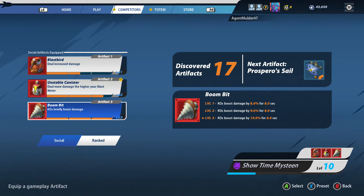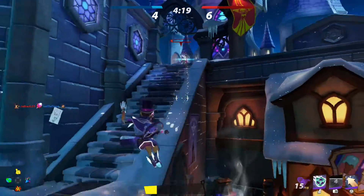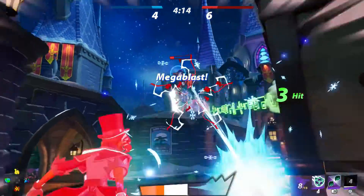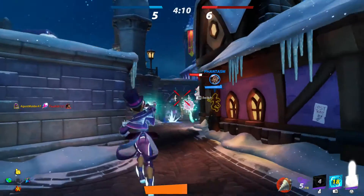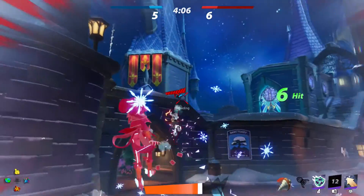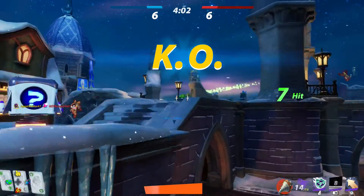Boom-Bit increases damage every time you get a KO, which isn't hard to achieve when playing as support. These are artifacts you can mix and match as you wish — if you're tired of how slow Mystine moves, feel free to swap Blastbeard for a faster artifact. Just keep in mind that she really does need those damage outputs. Mystine will definitely test your skills and your patience, but give it time, keep your distance at medium to long range from opponents, and you'll do just fine.